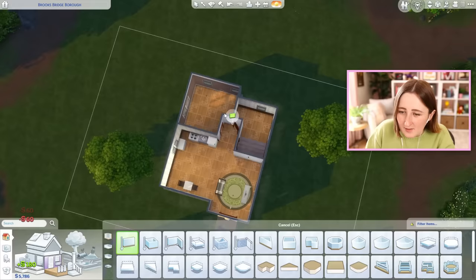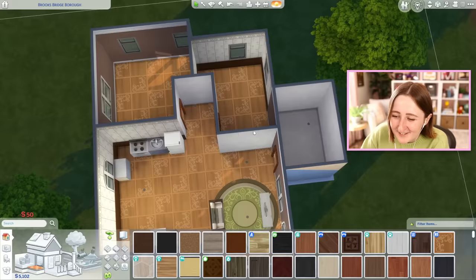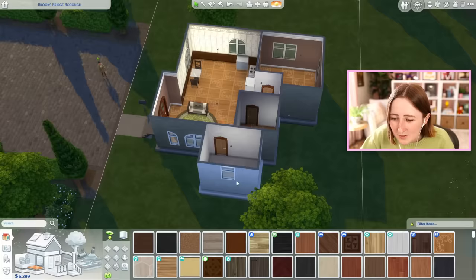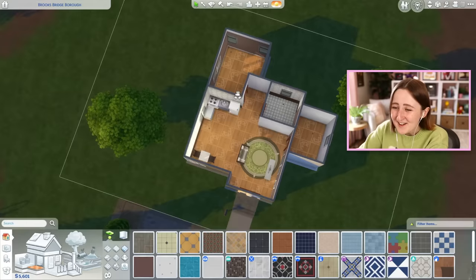What if we made this a bedroom and then did the bathroom over here, kind of adding to the house? It might make the roof more interesting. But the bathroom's gonna be pretty empty — we could do it bigger though, that could be interesting. We have 5,000 simoleons left. Maybe this could be the bathroom and then this one could be the extra bedroom. When in doubt, make it smaller is kind of a safe bet.